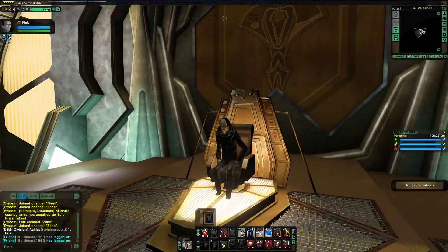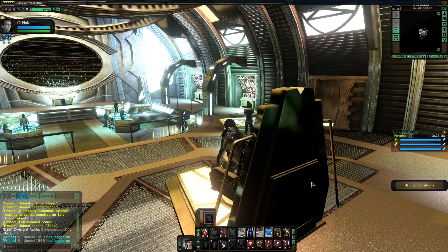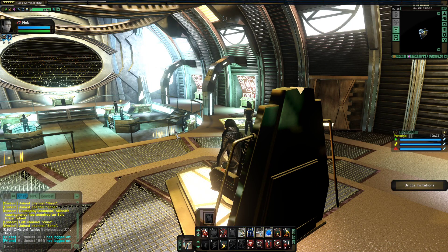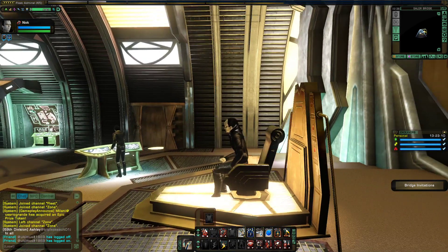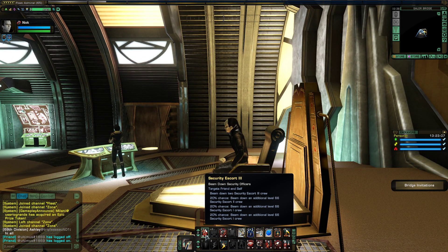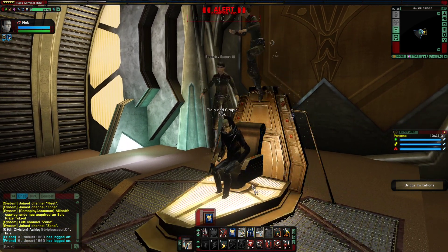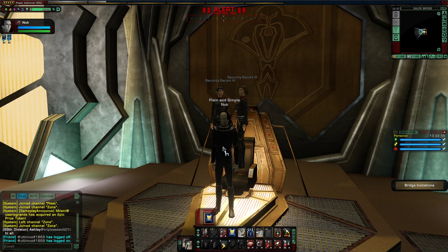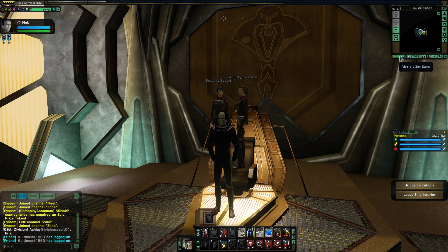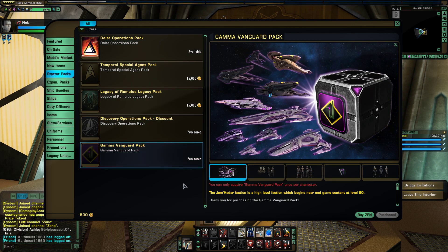Cardassians are stuck being either KDF or Starfleet, but I tried to put this guy as close to fully Cardassian as I could. Of course, the beam-in and beam-out effect is not Cardassian — it's Starfleet — and his security escort is also Starfleet. As for the title 'plain and simple,' that came from the Gamma pack, which I've talked about a lot. The Gamma pack is one of the more valuable packs out there — it's quite good.